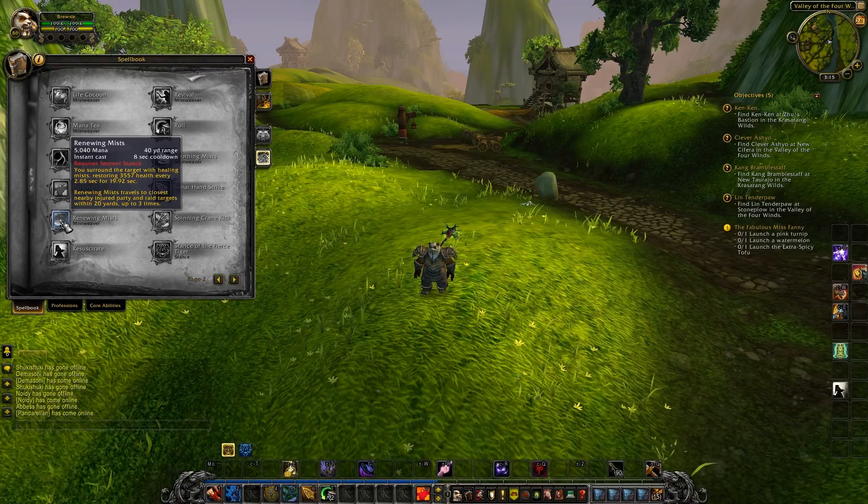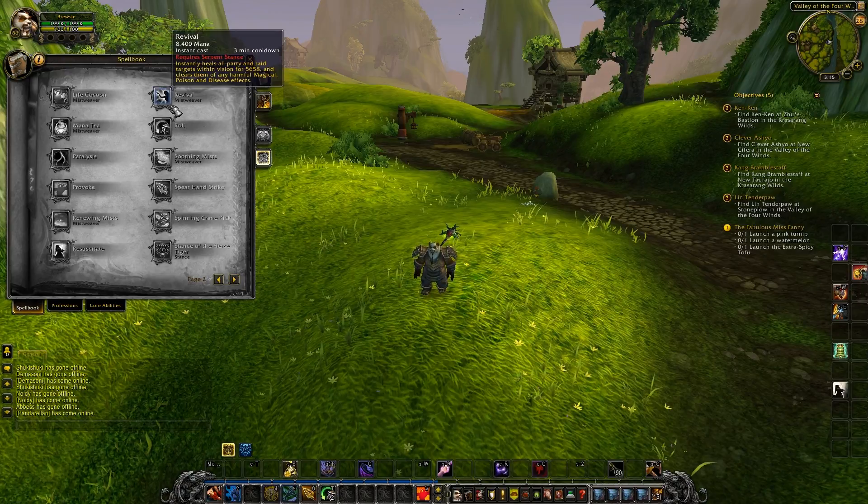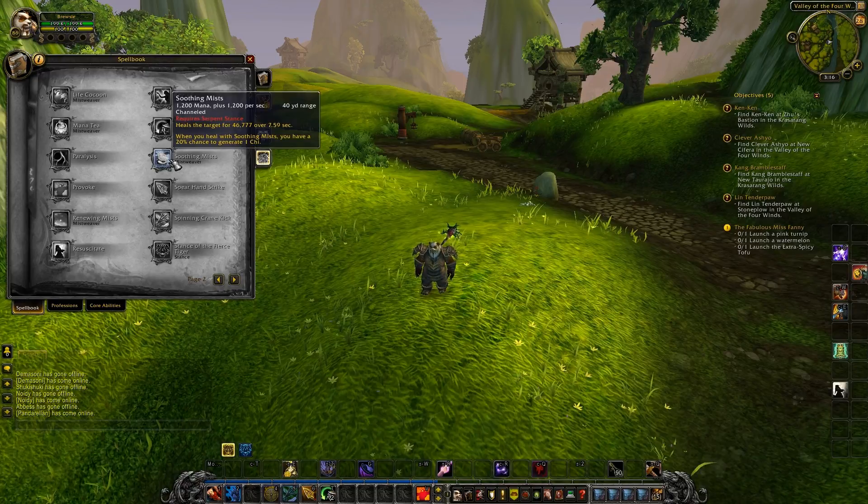Revival — it's Mistweaver only, and they changed it to remove bleeds and diseases, similar to Detox. Soothing Mists has also been changed: it costs less mana but heals more, and it now has a 20% chance to generate 1 chi instead of 15%. I'm pretty sure Blizzard realized that Misweavers really needed to be fixed.